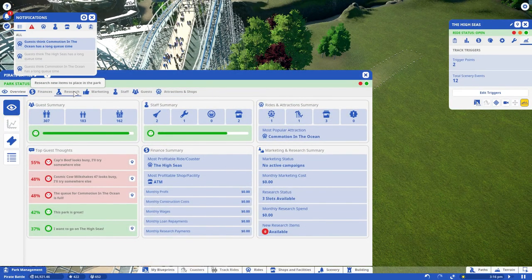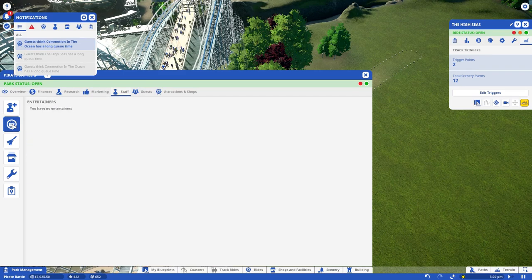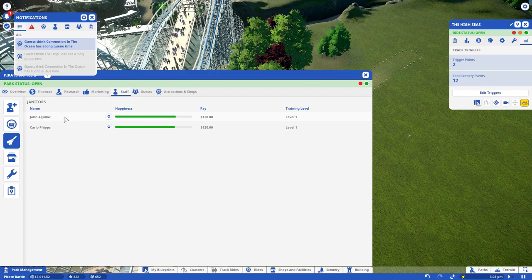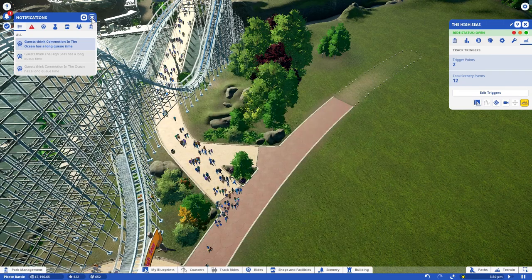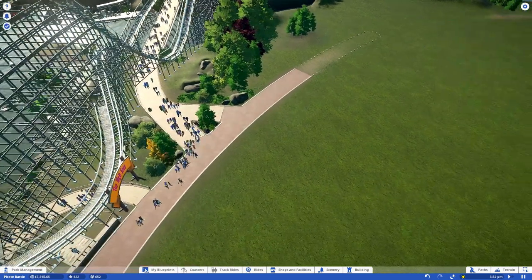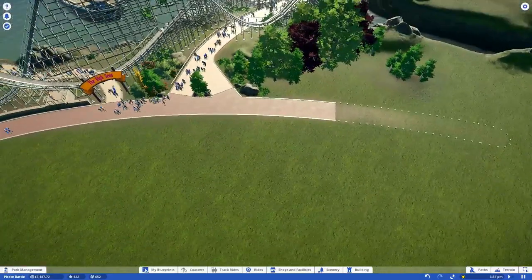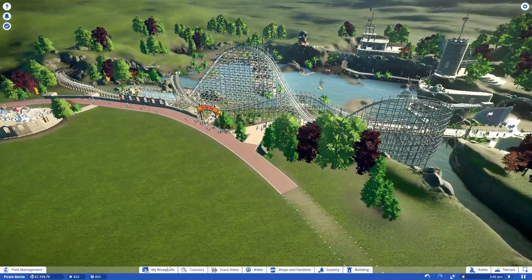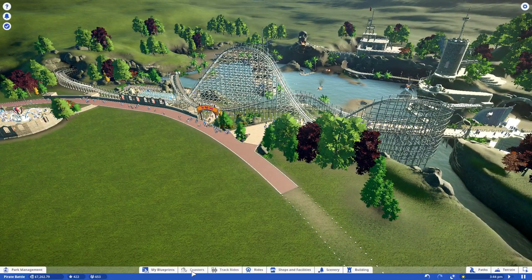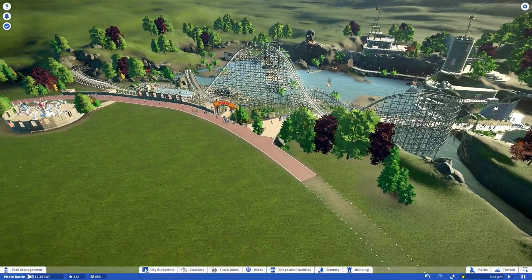Do we have a mechanic for the attractions? Let's check the staff. We don't have any entertainers, we have two janitors, two vendors for the shops, and one mechanic. That's all fine for now. For the first objective we need to build another ride. I'd love to build a coaster but we don't have that much money and because this is the beginning of the park I don't want to research things yet — I need to earn money first.